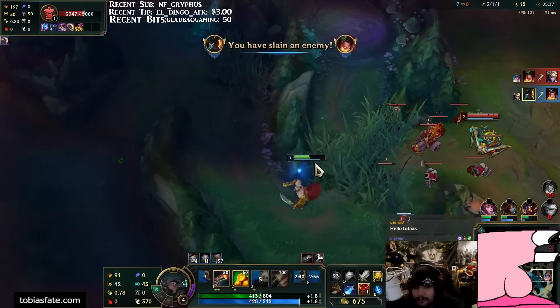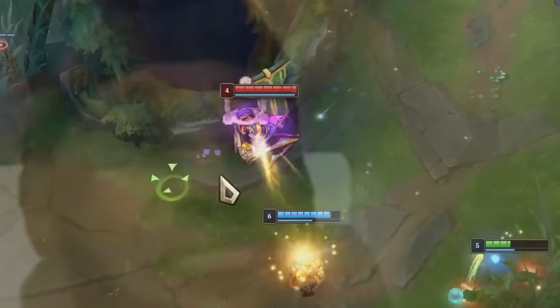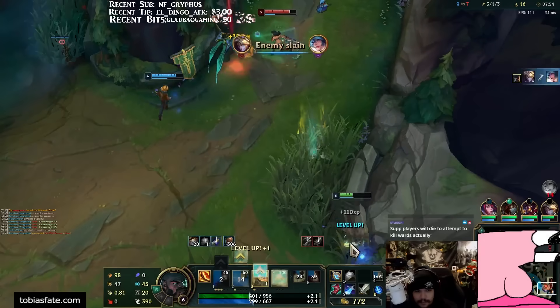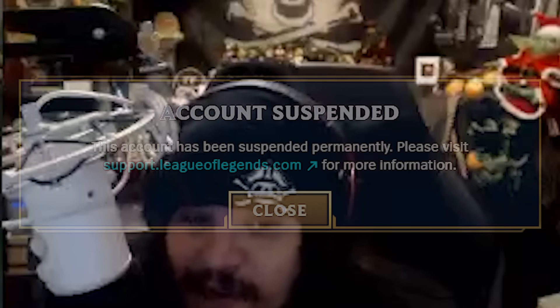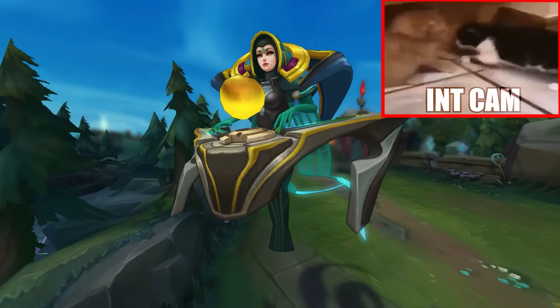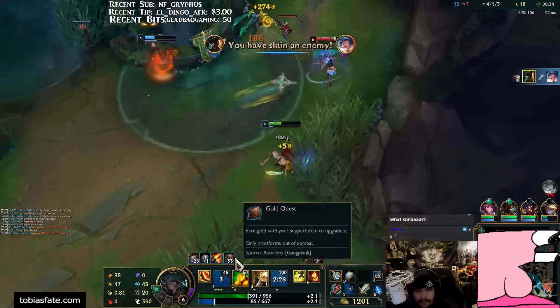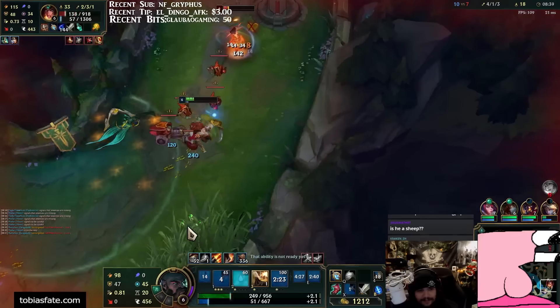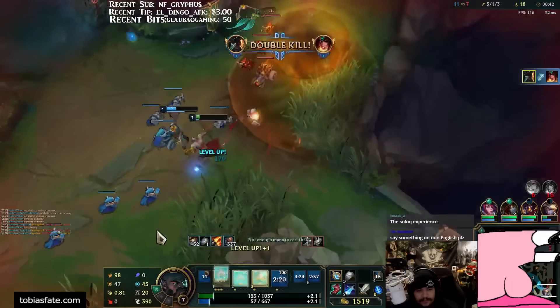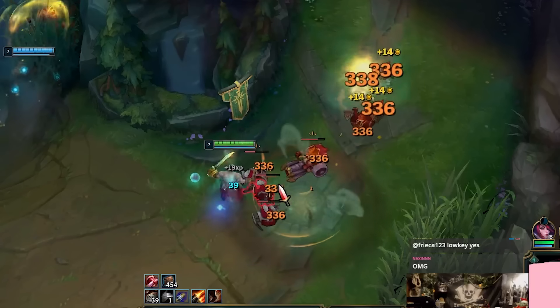All according to plan. Don't worry. Ezreal dies — profit. Here it comes, it's inting. It's running down mid! Or this isn't mid, this is bot. And I get in trouble for saying someone's stealing my oxygen? Here comes Sona guys. Don't worry, here it comes. I get flamed in champ select for picking GP support and I'm the troll.